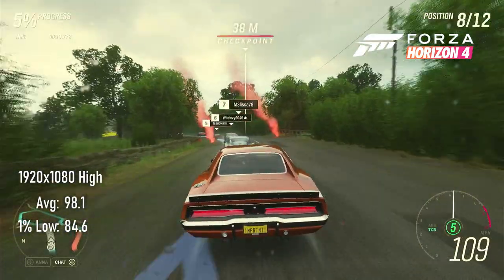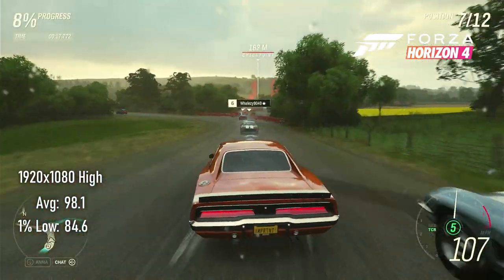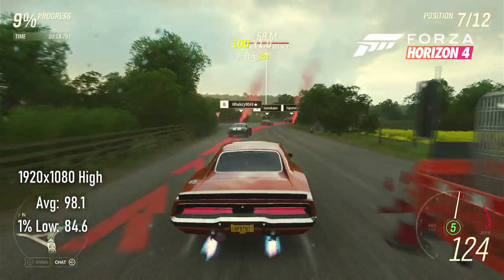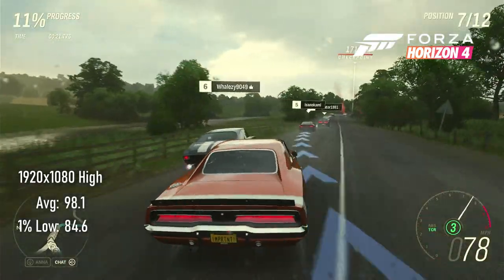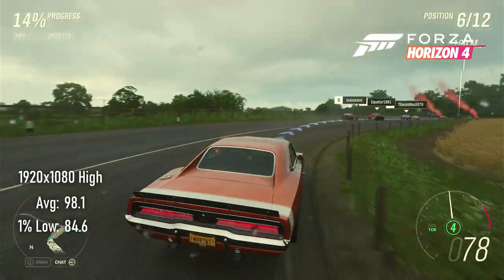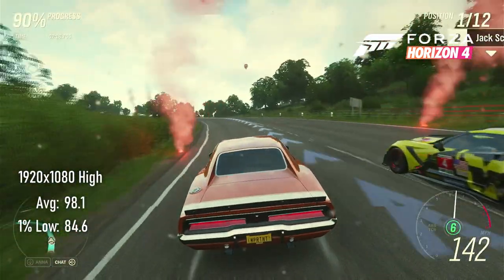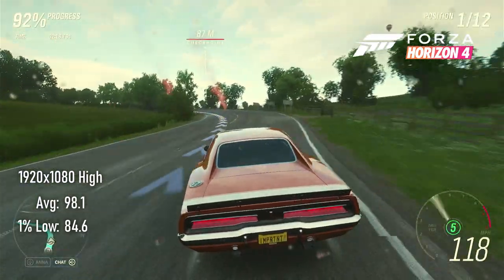A resolution of 1080 and high settings weren't enough to expose a big difference between the 4GB and 8GB models in Forza Horizon 4. This game runs at 98 FPS average, only 3 frames slower than the 8GB model. The higher VRAM card might give you room to turn textures up higher, but the landscape moves by fast enough that you'll likely never see the difference.